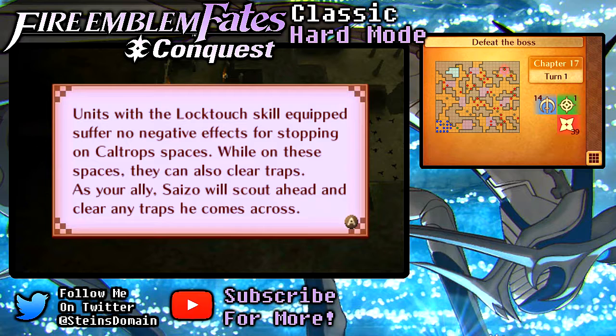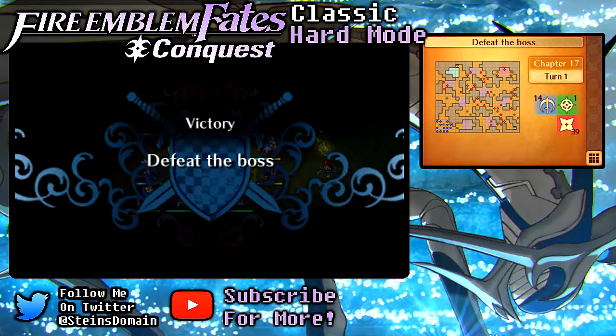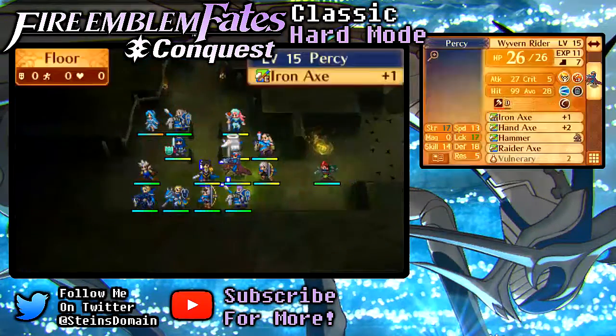Units with the Lock Touch skill equipped suffer no negative effects for stopping on Cowtrop spaces. While on these spaces, they can also clear traps. As your ally, Syzo will scout ahead and clear any traps he comes across. I gotta keep him safe while he clears the traps, and I see traps right over here too.